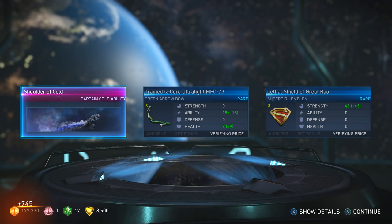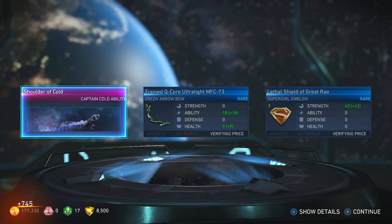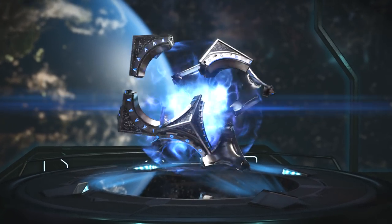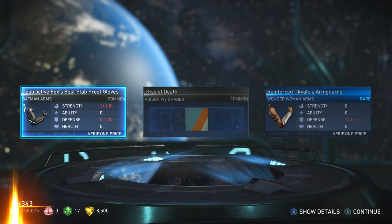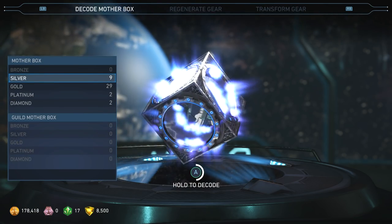Green Arrow Shoulder of Cold — so that would be his wake-up attack for an ability. Got a Supergirl emblem. Yes — Kiss of Death shader for Poison Ivy! That's like three Poison Ivy shaders!